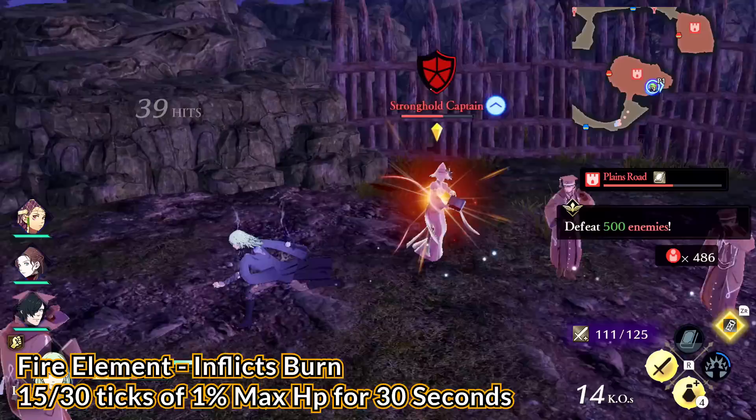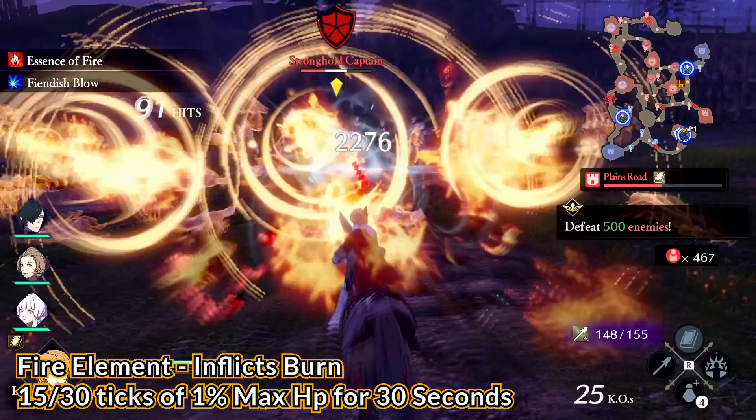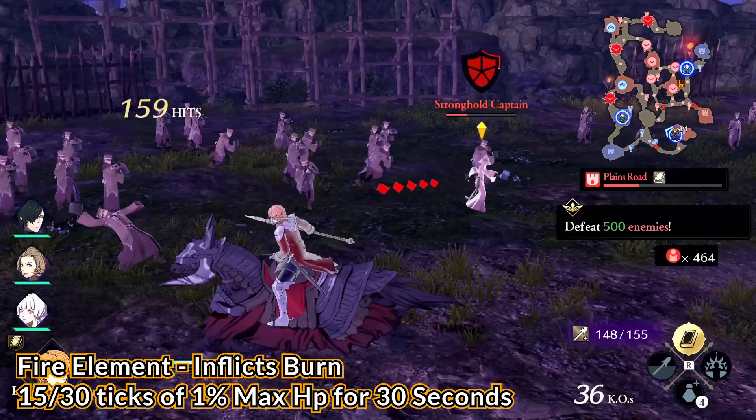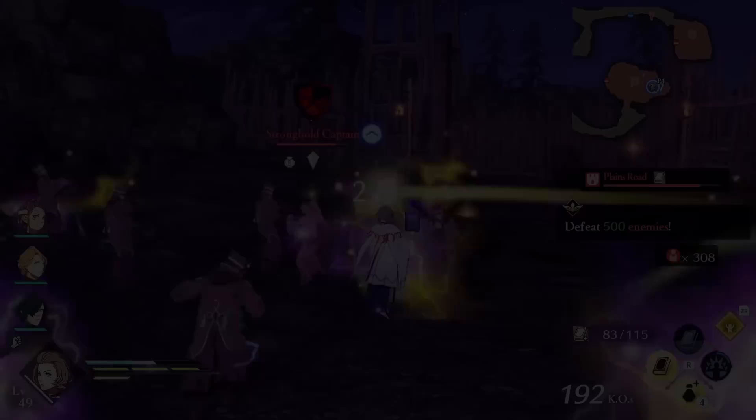Our first element is fire, which applies the burn status. Burn lasts for 30 seconds and ticks every other second for 1% of max HP. However, there seem to be stronger burn statuses — something not really explained in game. If you use stronger spells or combat arts, you can inflict a 30-second burn that ticks every second for a total of 30% max HP. Burn also has a secondary effect where attacks afterwards have a chance to combust a target, dealing area effect damage.